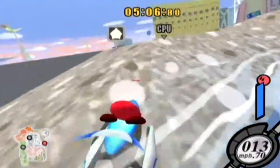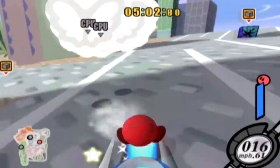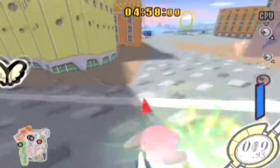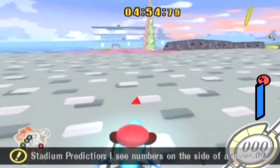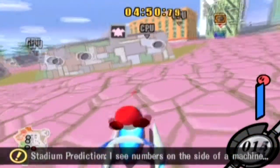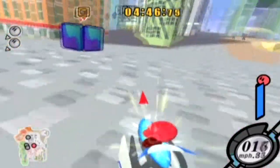There are about 20 different types of star machines. Stadium predictors — I see numbers on the side of the screen. I think that means something to do with racing, so I should probably get some speed upgrades.